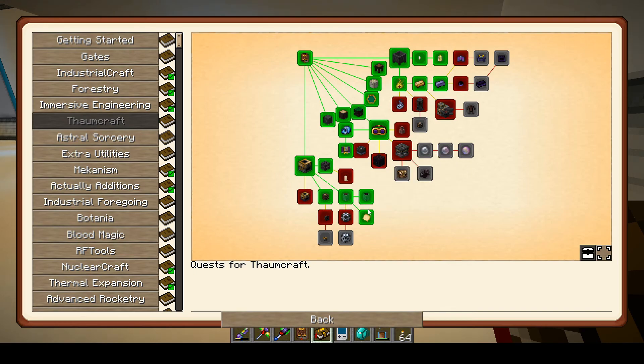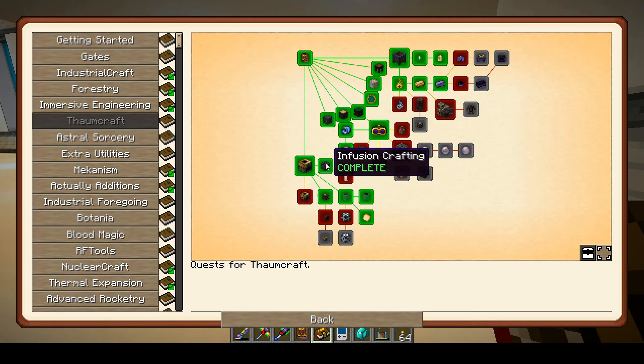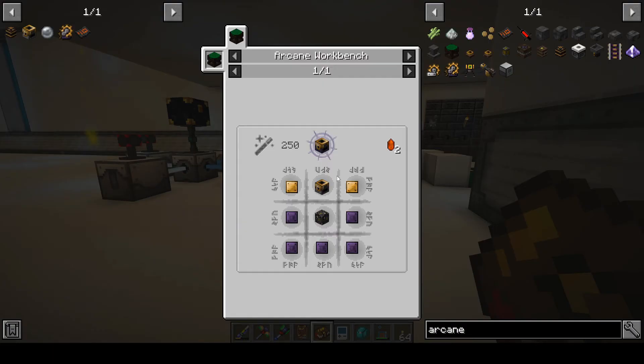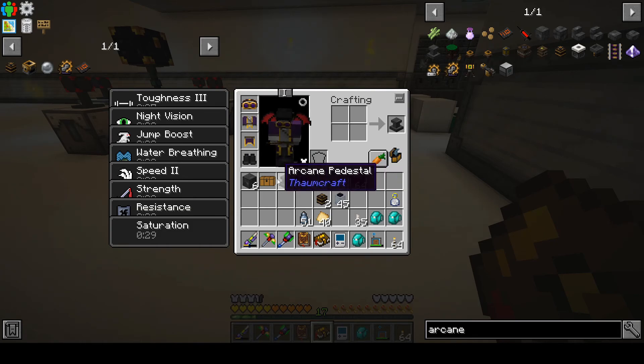So we're making a serious dent in Thaumcraft finally. We got credit for the goggles and the enchanted fabric, made the armor — handy for the Vis discount if nothing else. We've now made the runic matrix. Last time we made the smeltery, Arcane Bellows, the jars, and the labels. Now we're gearing up to make the auxiliary add-ons and the Thaumium Essentia Smeltery. Oh — 250 Vis cost. I don't know how we do that. There must be some trick to it, so we'll have to figure that out.